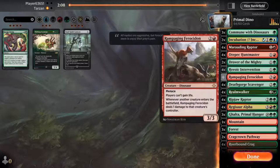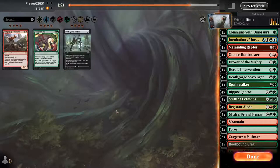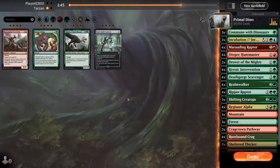If they have board wipes they're probably bringing them in, so certainly bring in Heroic Intervention. Death Gorge again was nice, eating a bunch of stuff, but Rampaging probably not doing a whole lot for us. We certainly want Shifting Ceratops. I feel they'll know what we're all about, so take Galta out, switch her for Shifting, and we'll go from there.